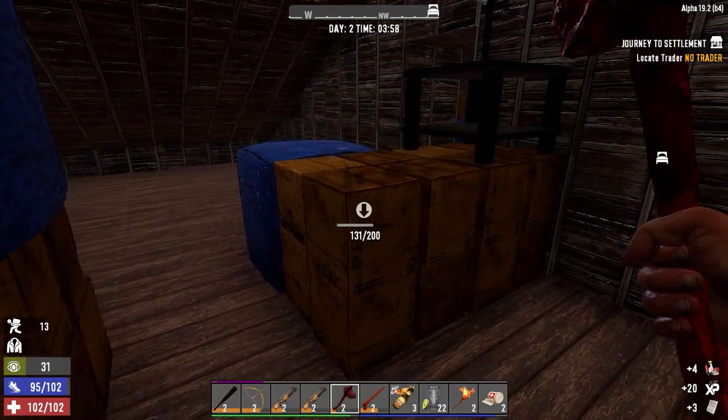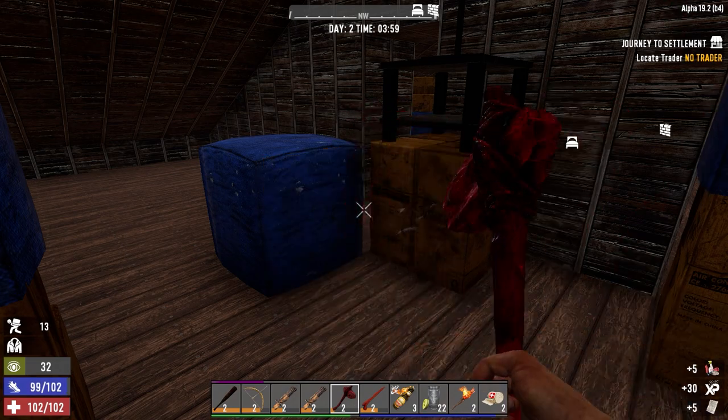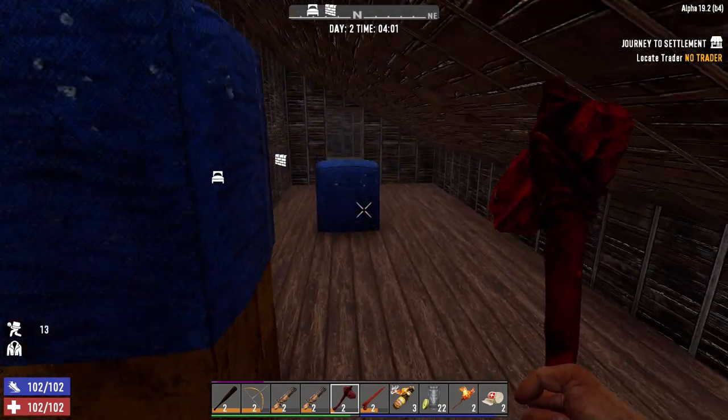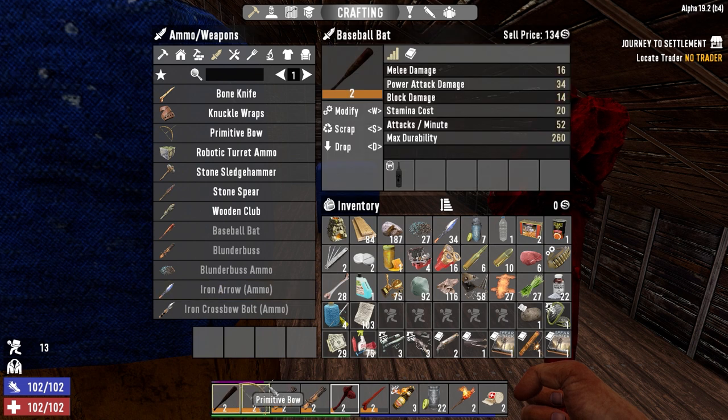Hey everybody, welcome back to another episode of Blasted Oasis. This is the morning of day two. So last night we got the forge running. I'm just breaking out of the boxes here so I can get as much plastic as possible. We got the forge running last night, made ourselves a level two baseball bat.